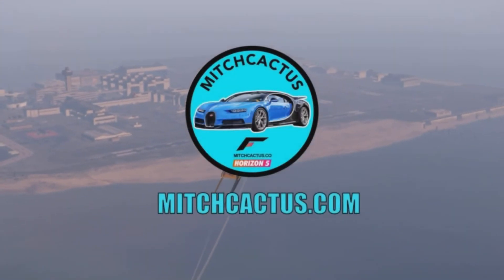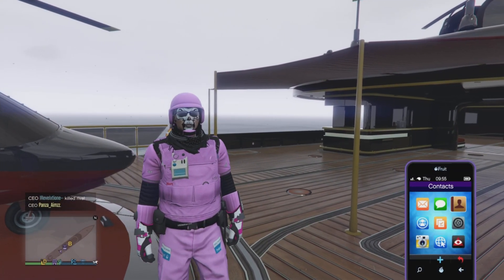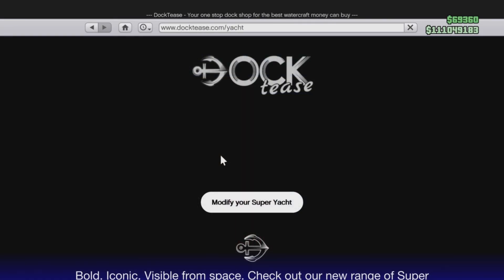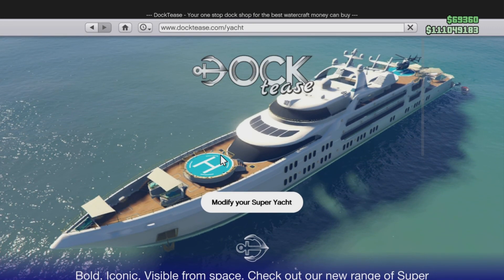Step number one: you're going to require a yacht — if you don't have a yacht you will not be able to do this. Step number two: register as a CEO and start up the job called Piracy Prevention.